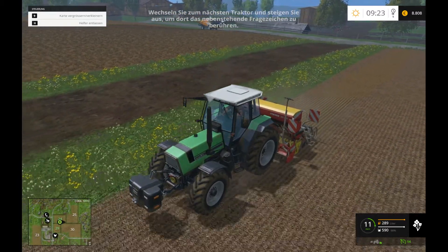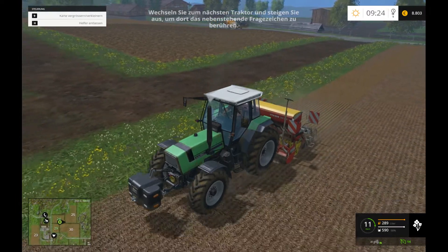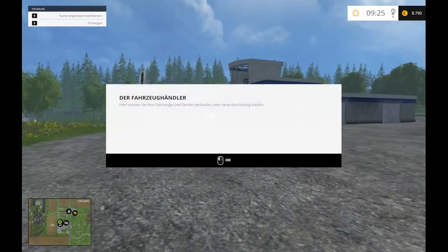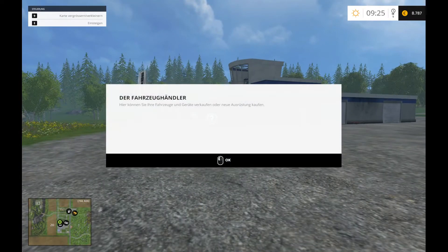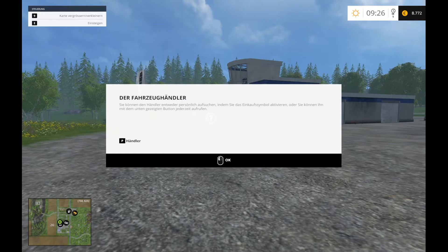So, machen wir Helfer. Ja, ein bisschen schief davon gemacht. Die Fahrzeughändler – daher können Sie Ihre Fahrzeuge oder Geräte verkaufen oder neue Aufrüstung kaufen. Danke. Sie können den Händler entweder persönlich aufsuchen, indem Sie das Einkaufssystem aktivieren, oder Sie können ihn mit dem unten gezeigten Button jederzeit aufrufen.